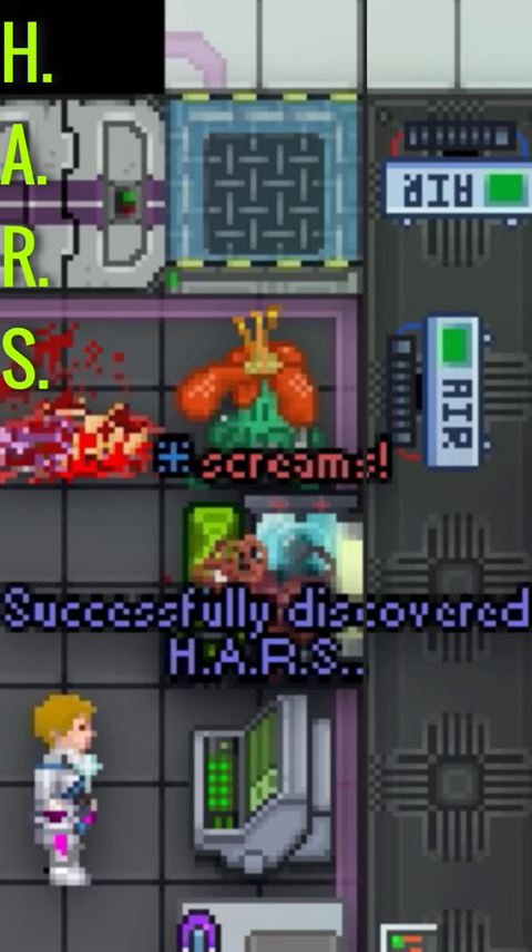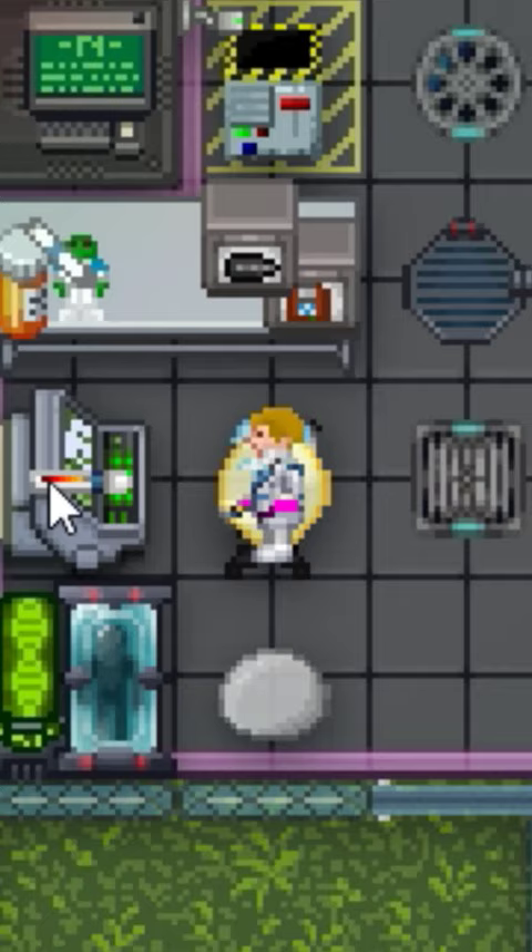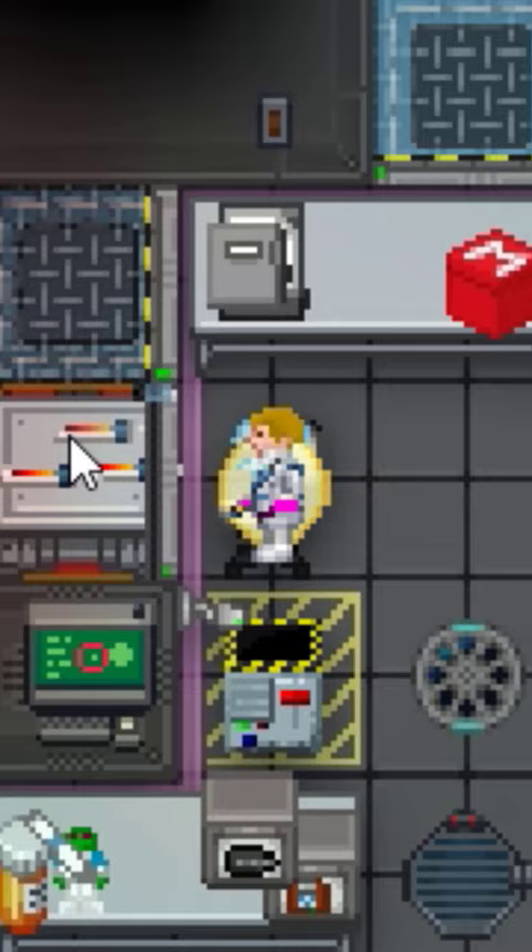Friendly geneticists would typically prescribe the earlier-mentioned genetic traits to crew members, to assist them in their day-to-day station responsibilities.